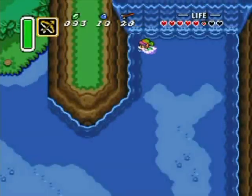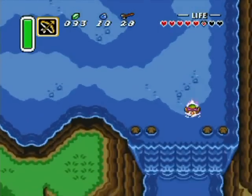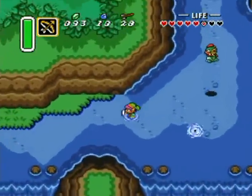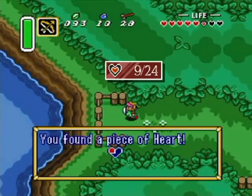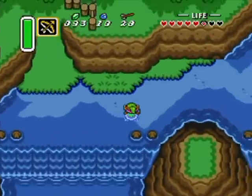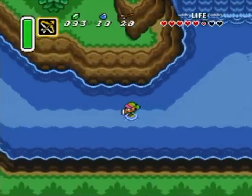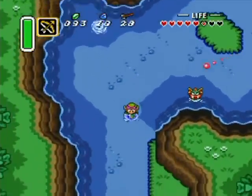I forgot which button is to dive under water — wait, maybe I'm thinking of another Zelda game, because you can't actually dive under the water in this game. R button, L button — it's not X. Anyway, what I want to do is go down this path and around this way — it's a piece of heart! That's one of the main reasons I came down here besides the flippers. You gotta collect everything.